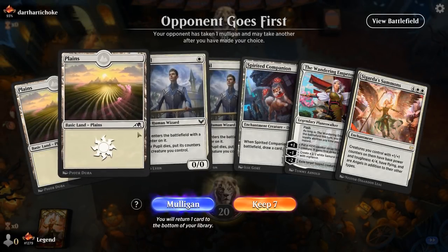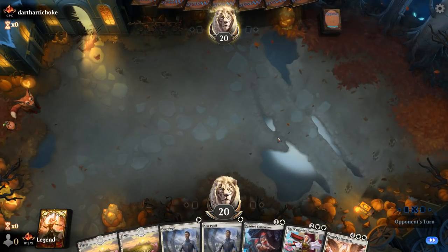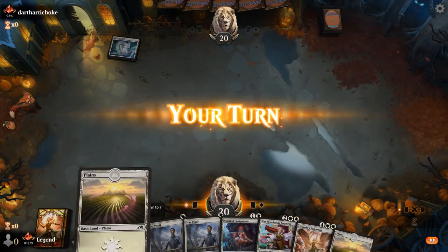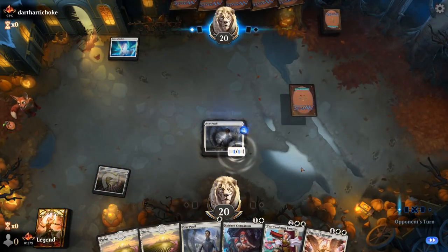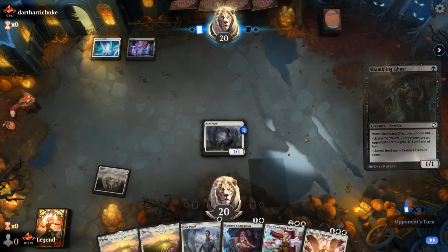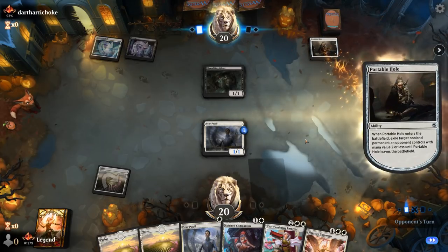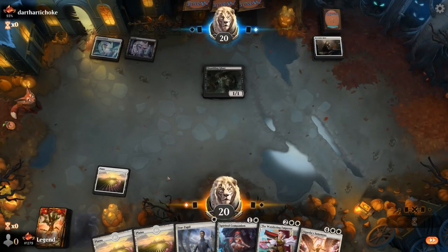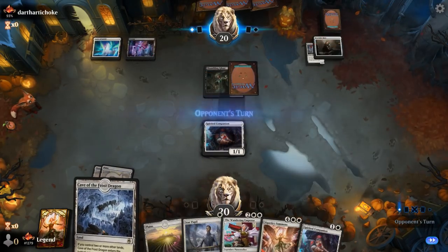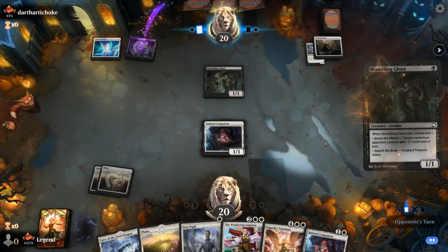Alright, we're on the draw. Hand seems keepable enough. Hopefully we find a way to learn to discard Summons and find our Invoke Justice. Companion can help us hit our land drops for the Wandering Emperor as well. Facing perhaps a control deck, Esper control. Shambling Ghasts are pretty effective here at blocking Pupil early, and a portable hole to exile it as well. Another Companion, not bad. Next turn I can go for another Companion plus a tapped Cave to ensure a turn 4 Wandering Emperor.